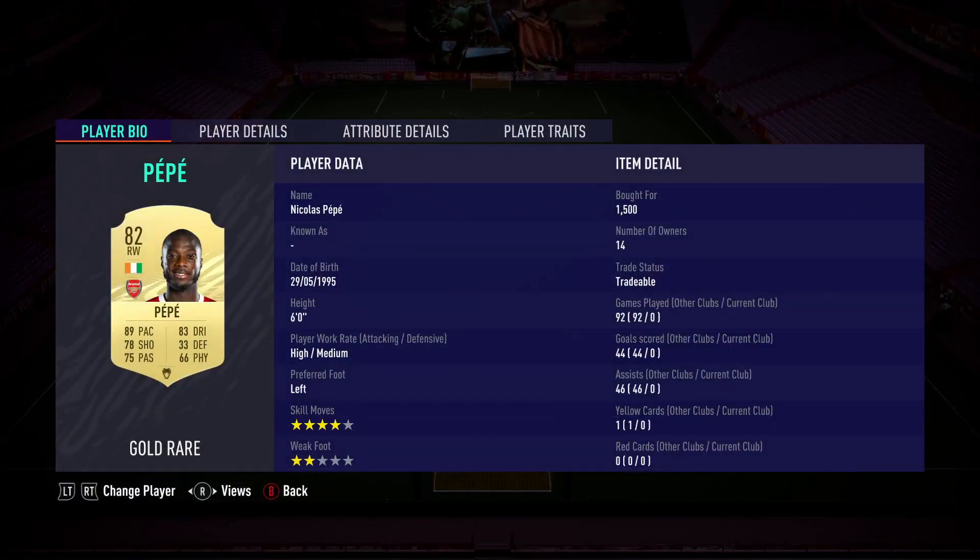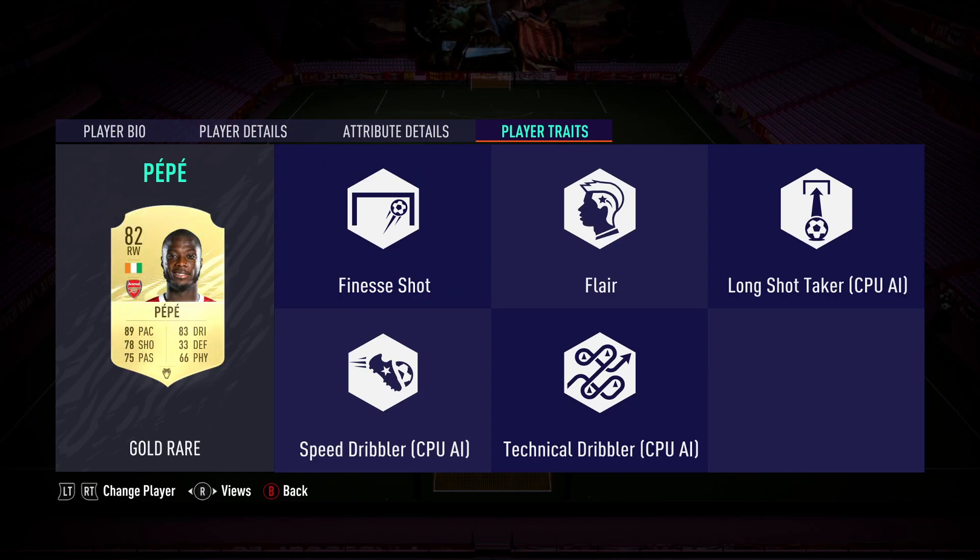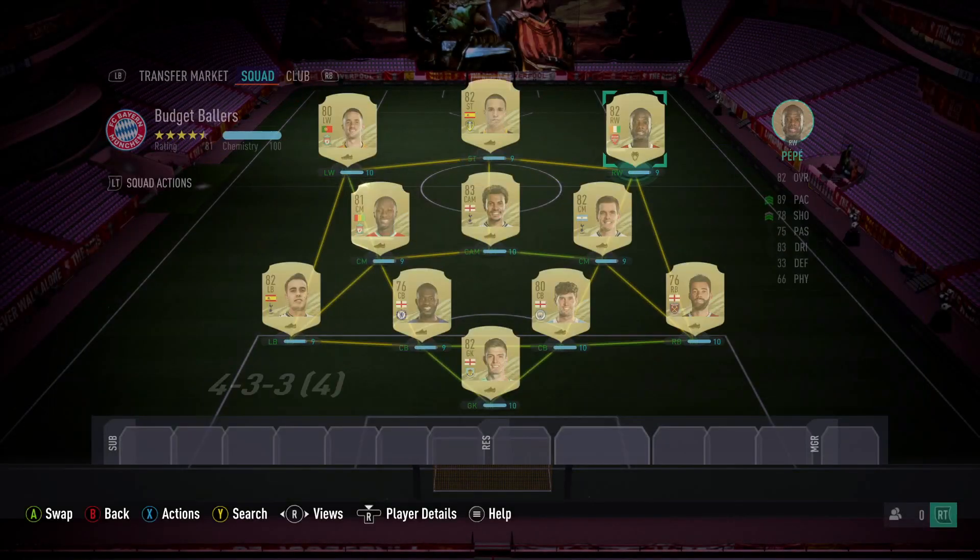Over to the other side, we have right winger Nicolas Pepe. Pepe has 89 pace, 78 shooting, and 83 dribbling with four-star skills. His weak foot is a little lacking, but when he gets the ball on his left foot, he has finesse shot as a trait. And for Nicolas Pepe, you're only looking at about 1,500 coins.